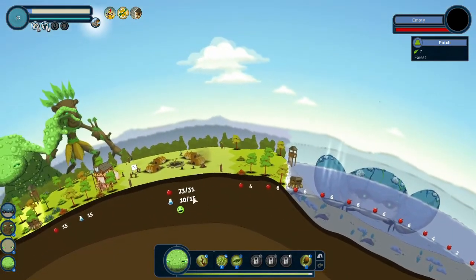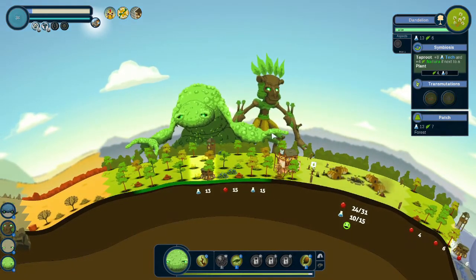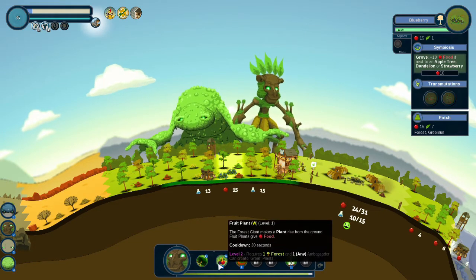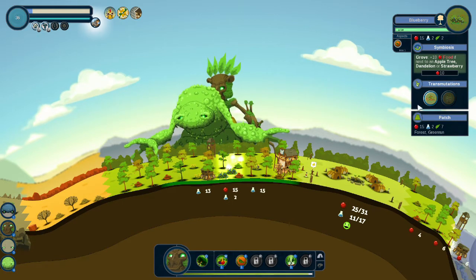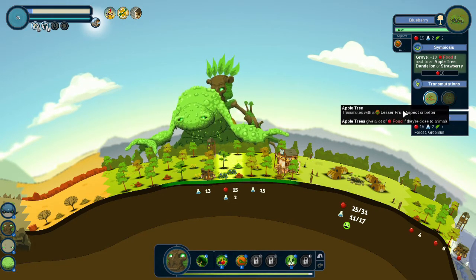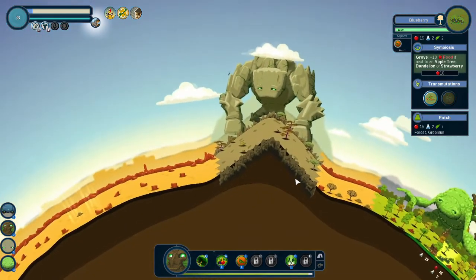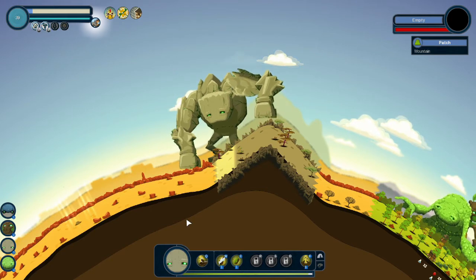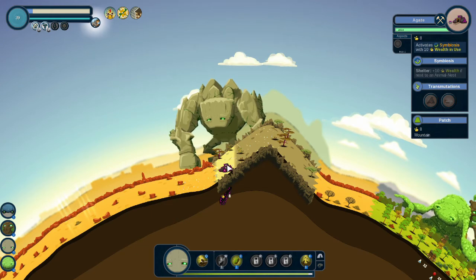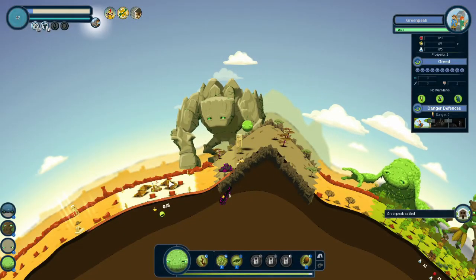We will slowly get enough. Now we can take a break from those guys for a bit. Let's plant a rock here — we got some, we have a nomad wandering around. We got some agate minerals. It's next to an animal nest — it has a symbiosis. So we get this guy to come over here. And there's a new village — Green Peak.